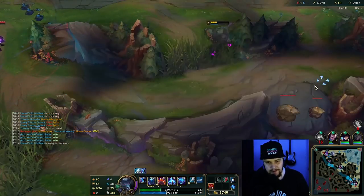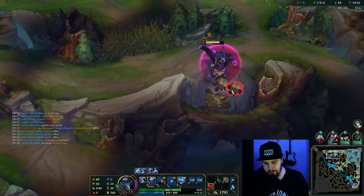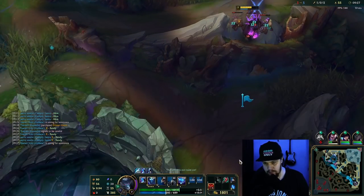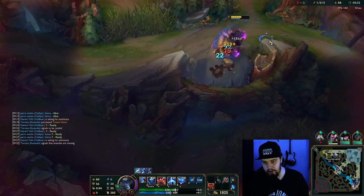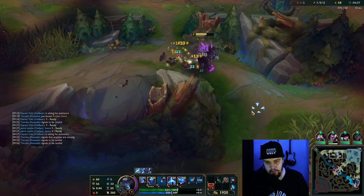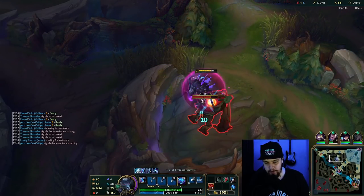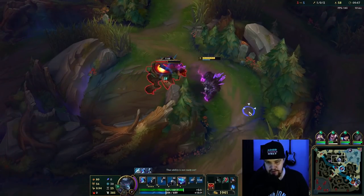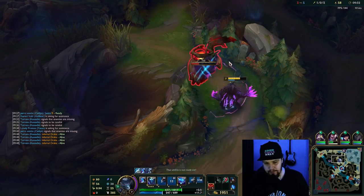That is one unfortunate ultimate right there. My mid laner could have walked up there because I did have ult up. I went for the Fiora — I tried to hold on to my Q as long as possible, but in the moment I didn't think she was going to use it and she used it instantly. So that kind of just went in an awkward way. This is fine still.